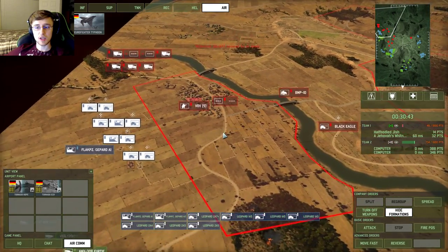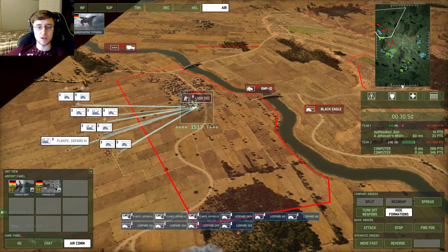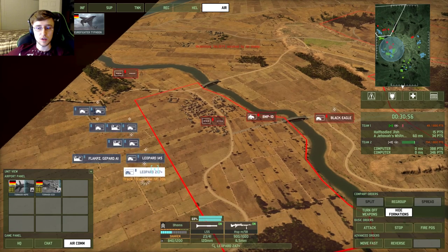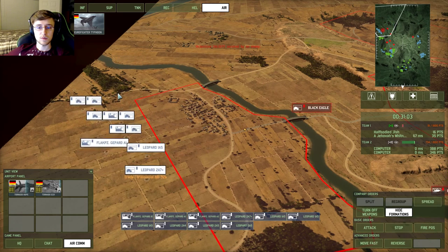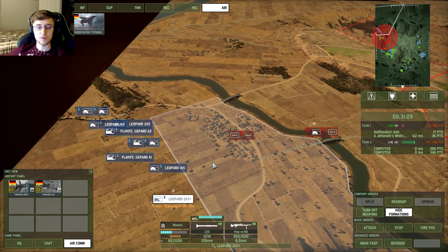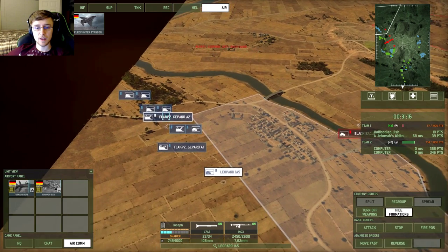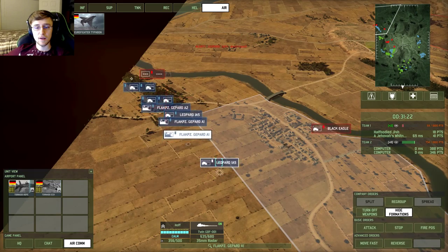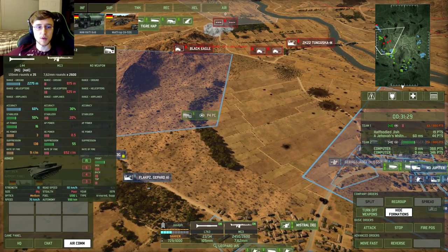We captured Juliet — we gotta be safe with the city here because they can probably be jam-packed in the cities. That's a pretty big threat. Oh fuck, they flanked us — keep moving. What happened to my tank HQ?